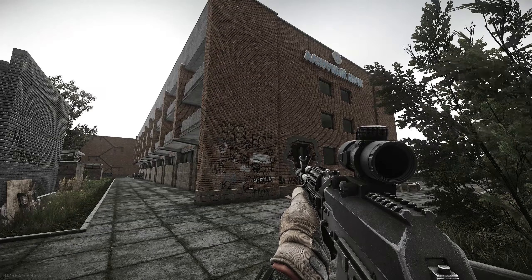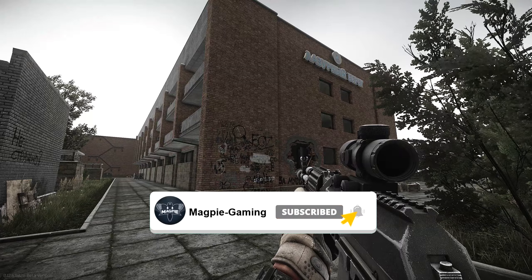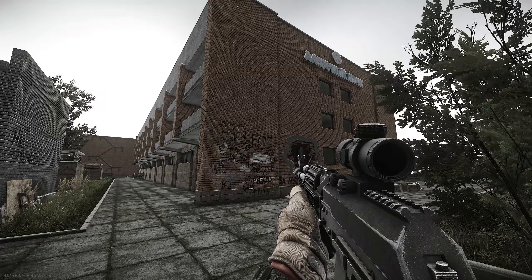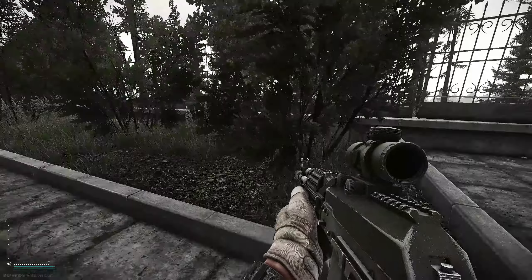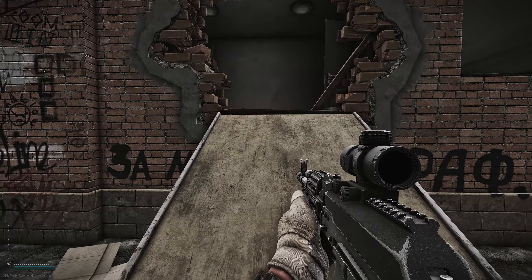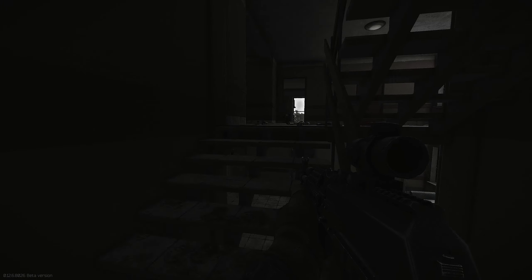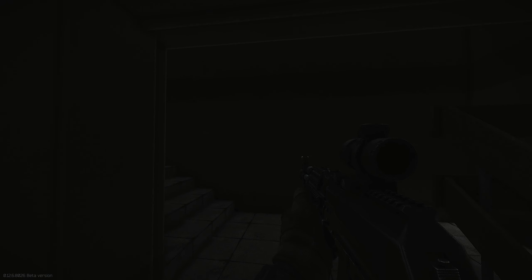Hey everybody, Magpie Gaming here bringing you another Escape from Tarkov quest video. This time we are looking at Signal Part 1 for Mechanic. For this quest you simply need to find two antenna radar dishes on the Shoreline map, just walk near them to show that you've discovered them, and survive and leave the area. It's a pretty simple one. You can do either dish in either order, and if you find them and then die, do not worry — it will still class as found. You will then just need to go into a Shoreline raid and successfully extract to hand in the quest.